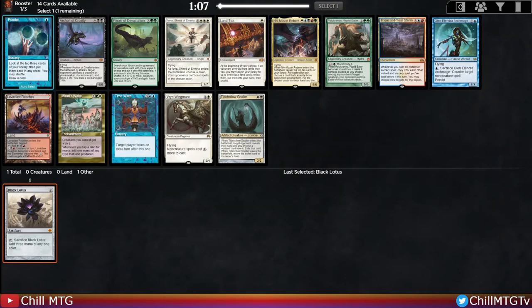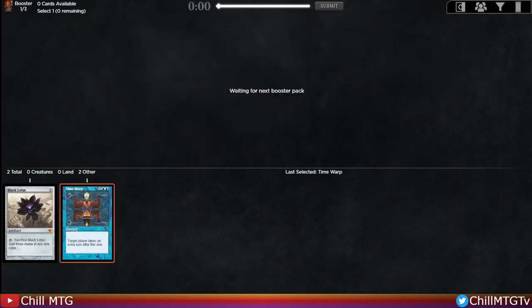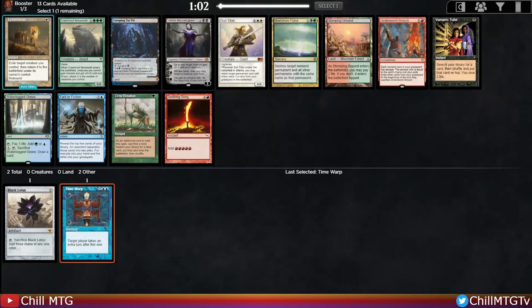Here in pack two, another good set of cards. I see a Glen Elendra, Time Warp, Ponder — that's what I'm leaning towards with this Black Lotus. Black Lotus isn't the greatest in a control shell, but taking multiple turns is pretty sweet and the Lotus really helps enable that five-mana Time Warp. There's also a Tidehollow Sculler, but since it's two colors I can't cast it off the Lotus by itself, so I'm going to lean towards this single-color Time Warp.